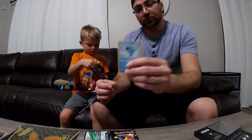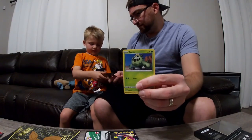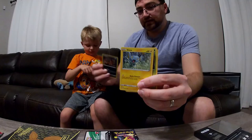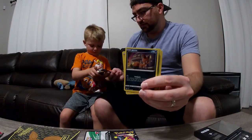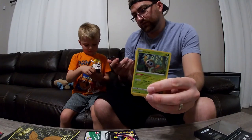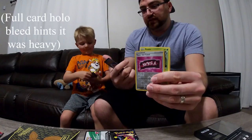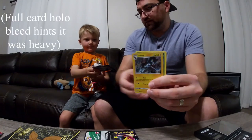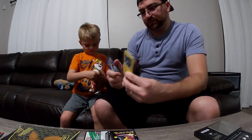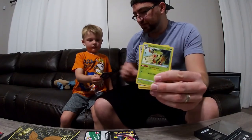So we got Horsea, Frosty, Chinix, Nickit, Rowlet. The reverse is Team Yell Towel, purple energy, and Luxray. So that weight pack with the energy and Gym Trainer wasn't quite as exciting as the other one.